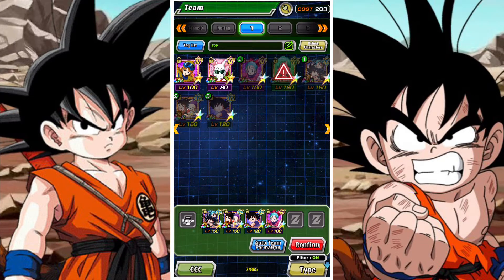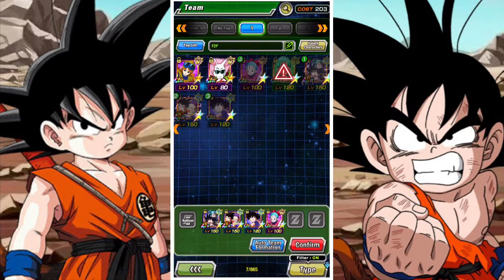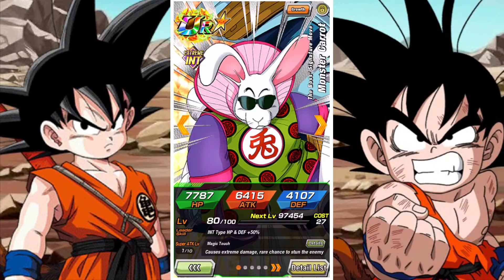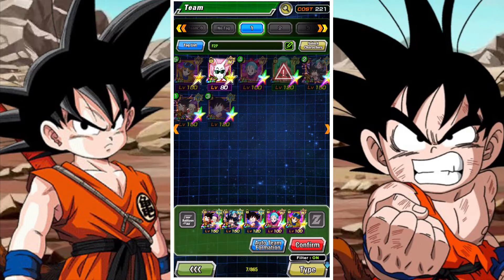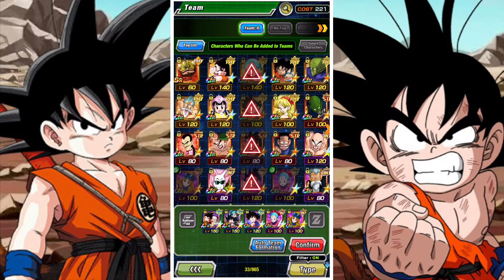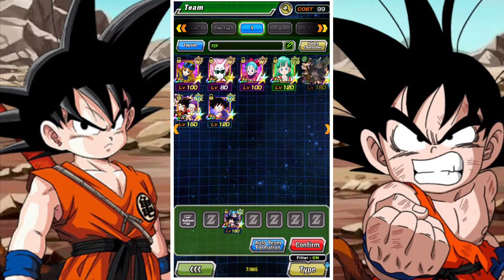The first section is stages 1 to 108 and it requires DB Saga units. I'll be building a mainly free-to-play team, but guys, this first section is so incredibly easy. All the units have 0% damage reduction, so there's really no need to use the required categories here at all — you can literally use whichever team you want.